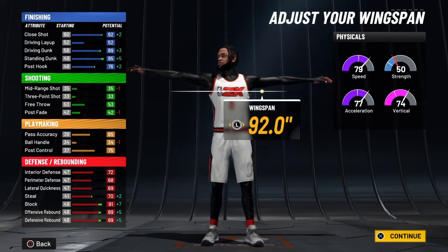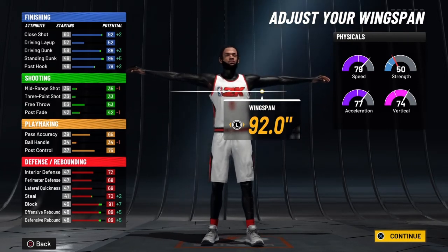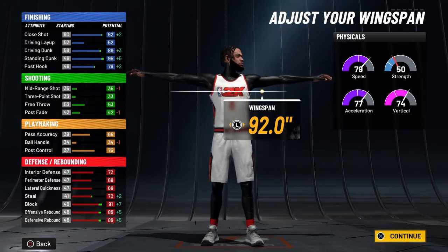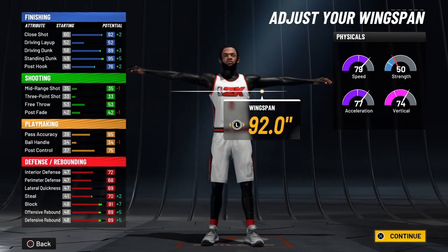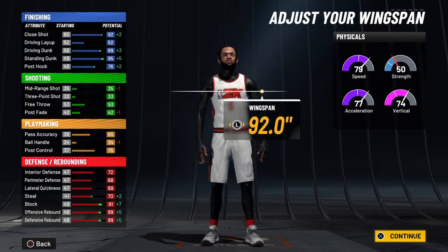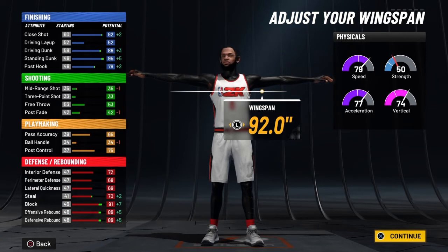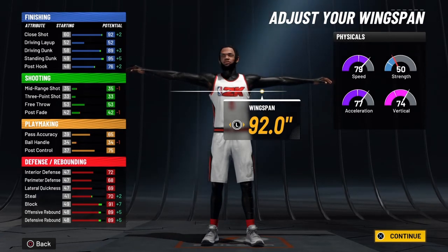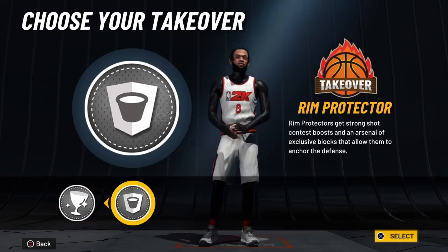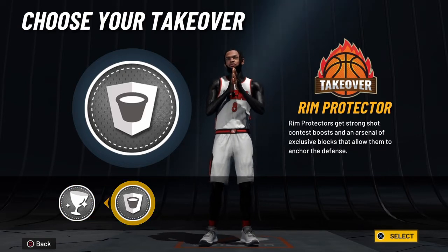You get a 92 close shot, an 89 driving dunk, a 95 standing dunk. Your pass accuracy is still gonna be good — you ain't gonna be getting those stupid passes. You get an 89 offensive rebound, 89 defensive rebound, a 91 block, and a 70 steal. Just look at them stats — they're crazy. Plus you get a 79 speed as a center, that's just crazy.